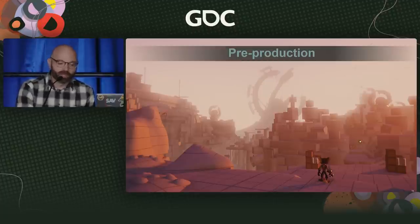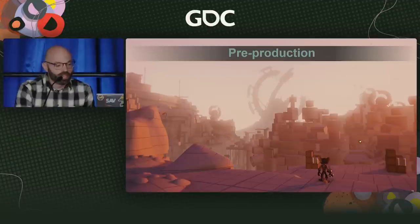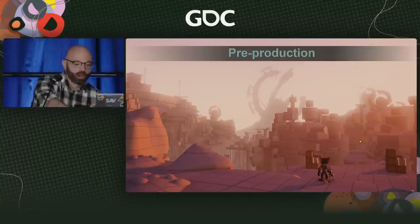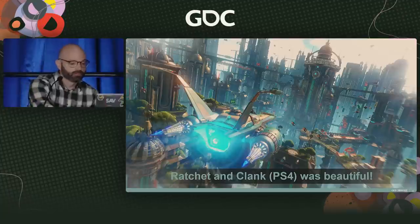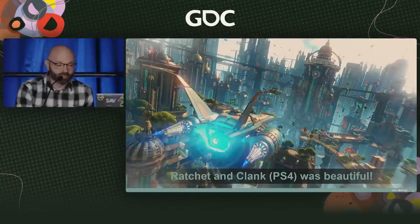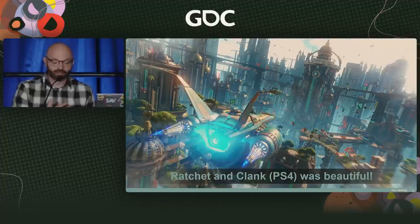We needed to be wise about how we set our lofty visual goals. We knew we were going to have caps and we knew we were going to be able to push things, but we weren't sure exactly where our new baseline was going to be. One of the biggest hurdles was understanding that we needed to make a clear generational leap in quality over the last Ratchet and Clank game on PS4 — and that game was stunning. There was a real concern about how we were going to improve on an already outstanding foundation in a way that shows the promise of next-gen lighting.